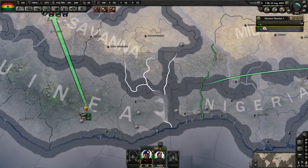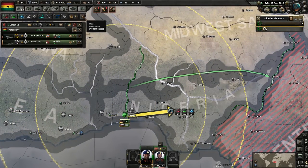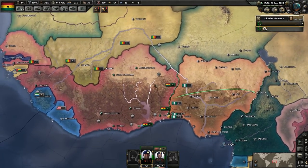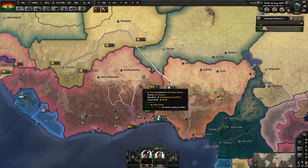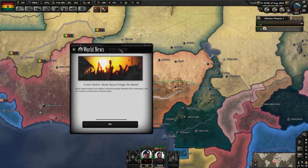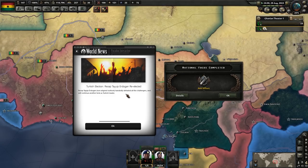Let's go ahead and move our aircraft back over here. Rwandan election — Paul Kagame re-elected. Turkish election — Erdoğan re-elected.